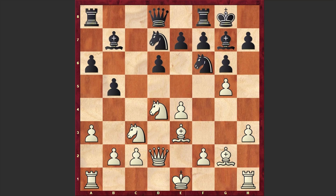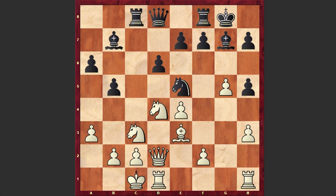Nh5, and Bf3 — the light-squared bishop is coming after the knight on h5 in order to damage Black's pawn structure. We have Bxh5: although by giving away the light-squared bishop, at the same time white is weakening the long diagonal.